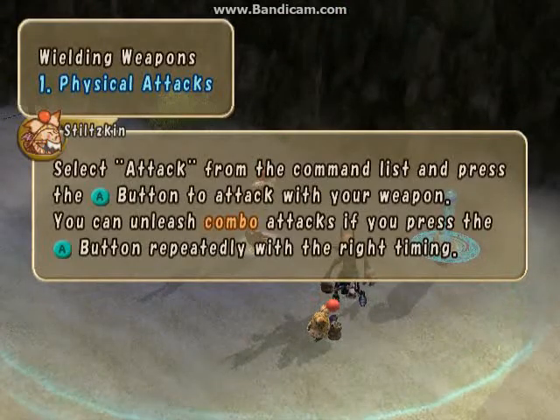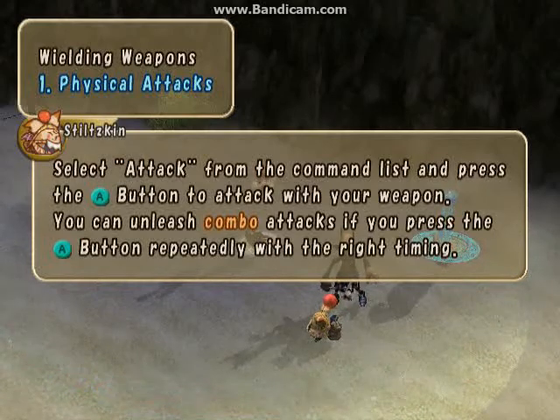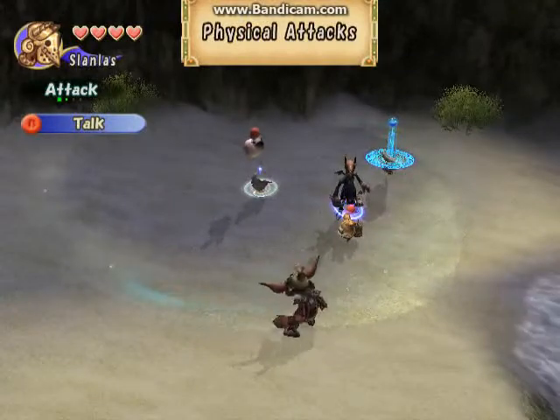Physical attacks: select attack from the command list and press the A button to attack with your weapon. You can unleash combo attacks if you press the A button repeatedly at the right time.